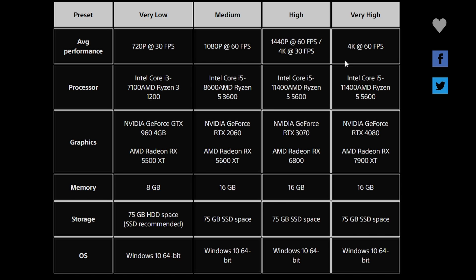For the High preset targeting 1440p 60fps, we're looking at the Intel Core i5-11400 and the Ryzen 5 5600, paired with the RTX 3070. That should be a smooth experience at 1440p 60fps. I don't think 4K 30fps is that much fun — maybe only for the visuals. Memory remains 16GB.